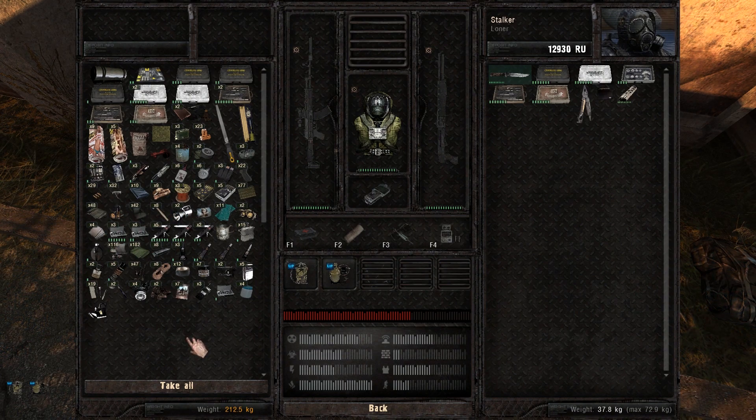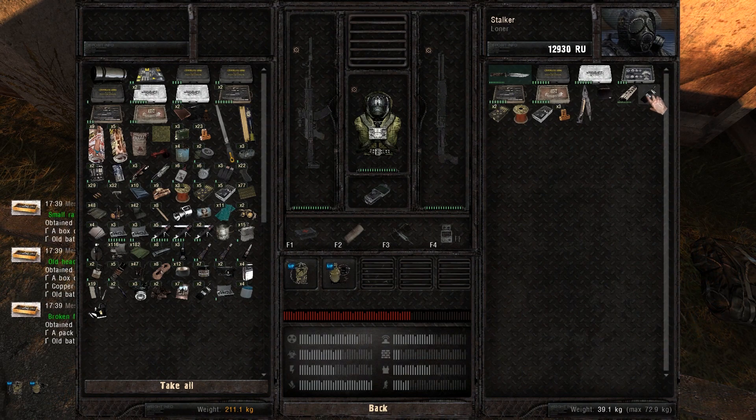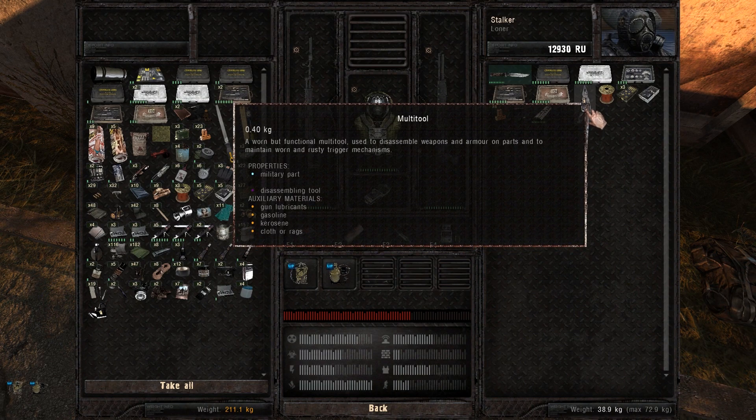Also, if you're missing some components for your crafts, don't forget that there are a lot of items that you can disassemble and they're gonna give you a lot of different parts. Same thing as with weapons and armor — you need the multi-tool in your inventory to disassemble the items.